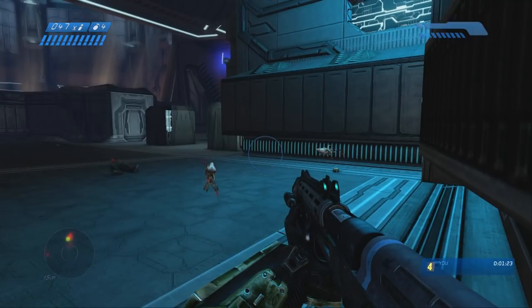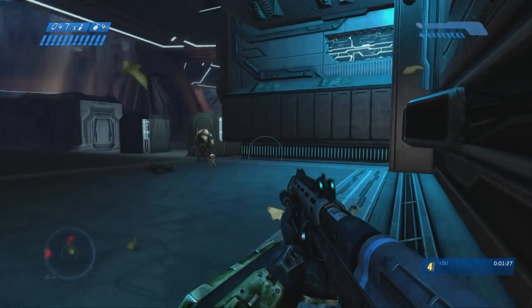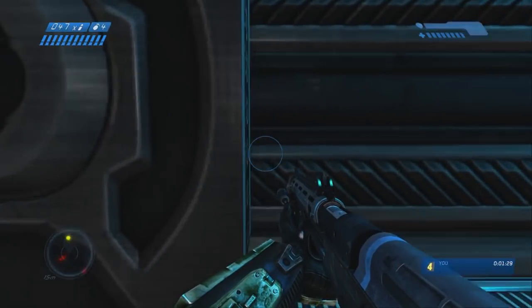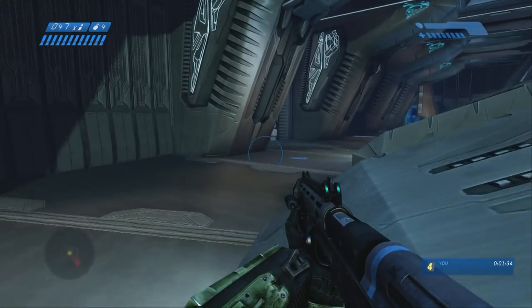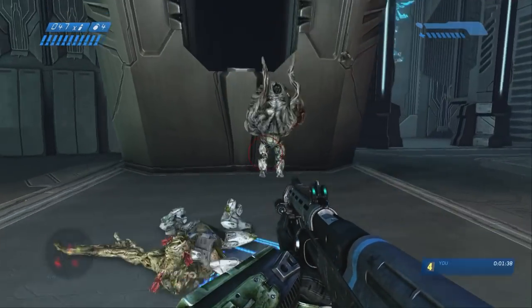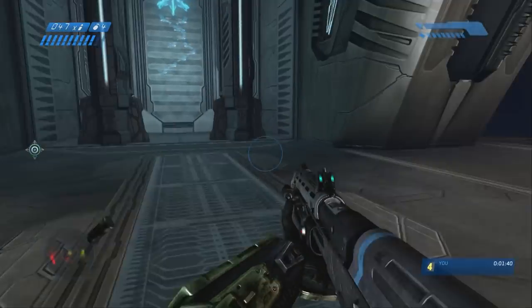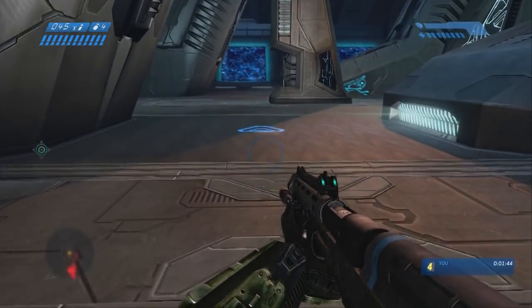Most of the Flood are dead at this point. Here he comes back. Thanks for helping out with your big laser eye that apparently you have — we don't know about that until Halo 3, but way to chip in. At this point you can just run and gun, kill enemies as you go. It's not 100% necessary to kill enemies — you can just run past.